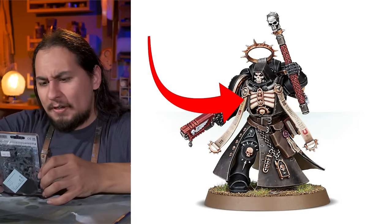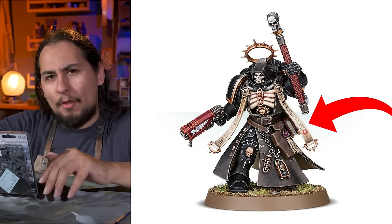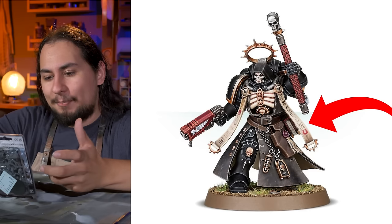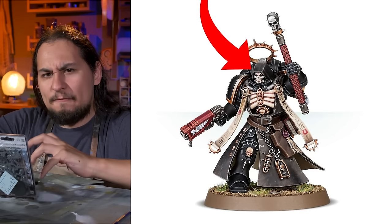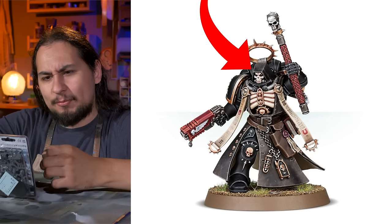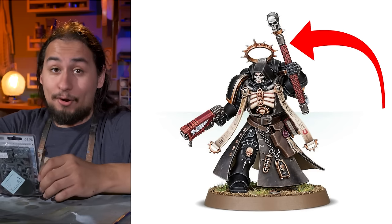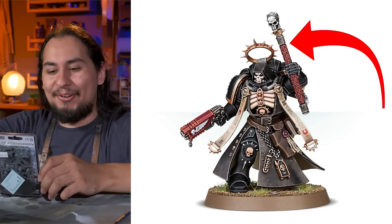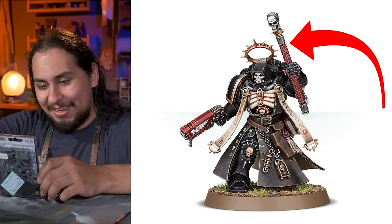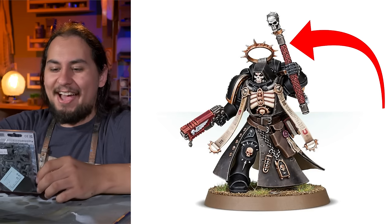His chest feels very simple and unfinished. The purity seals on him lack the wrinkles that we see in all other Space Marine models to actually look like paper. And his hood has got a lot of geometry to it — really sharp creases — and it feels much more like a video game character than something from Warhammer. Also, that Crozius? That's not a Crozius. That's a stick. It's a boinkin' stick.